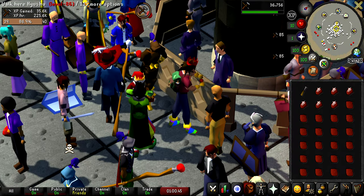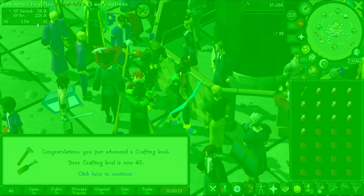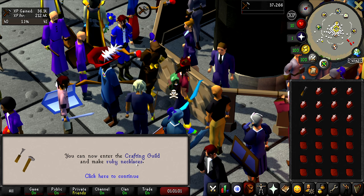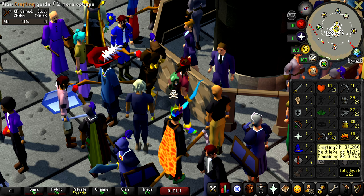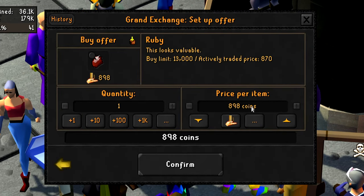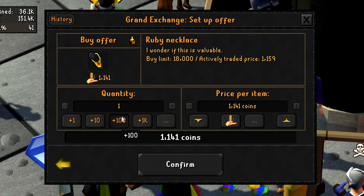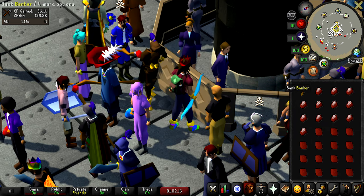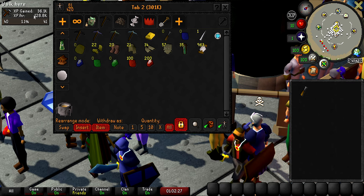35 crafting already. Cutting rubies gets about 225k XP an hour — absolutely crazy. Here is level 40 crafting. We can finally enter the crafting guild and make ruby necklaces. 225k an hour pre-level 40 is an insane amount, especially in free-to-play. If we make ruby necklaces, the ruby itself is about 870 GP and the gold bar is 118 GP, so it costs 888 GP to make one ruby necklace and they sell for 1159. That's about 300 GP profit per necklace, so that's definitely what we're going to do. It won't be as much XP as cutting rubies, but at least we make cash instead of burning through it.